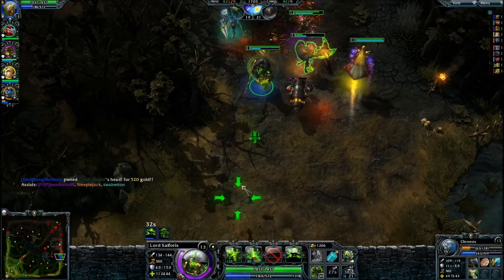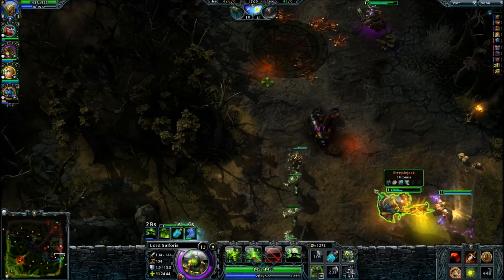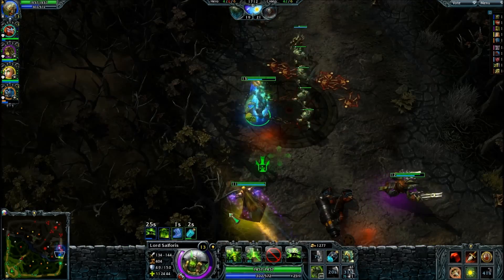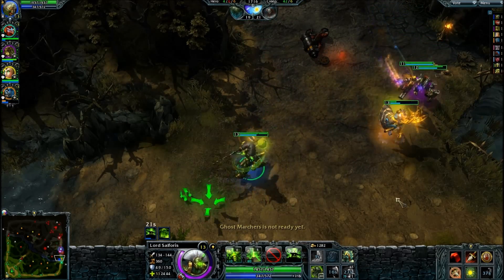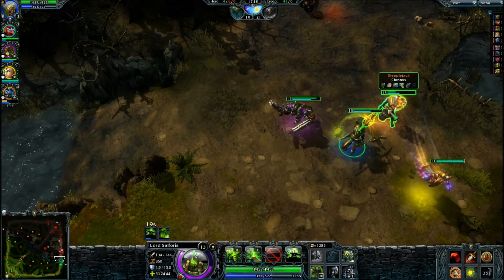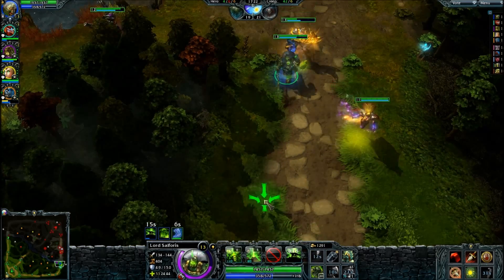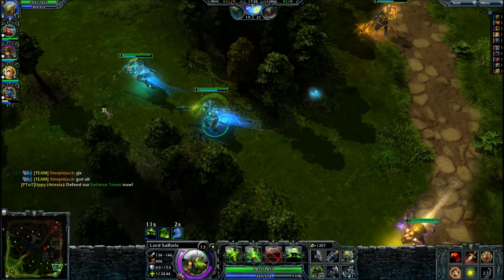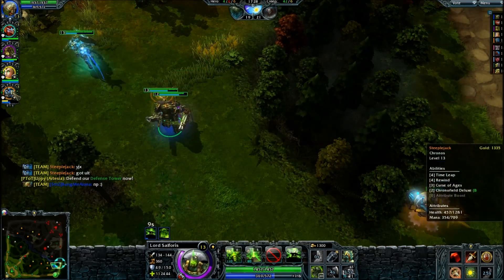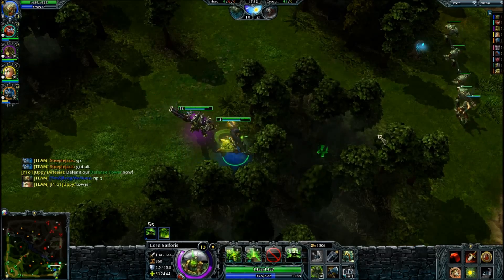I'm getting that kill. Chronos is gonna stab the master — that'd be awesome. Very smart thinking, Chronos. Get ready — use it. Alright, Chronos got his ulti, but it's pretty useless right now because we don't have a lot of attack speed.